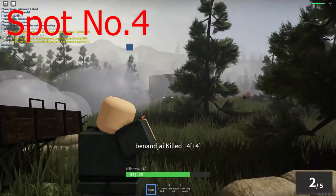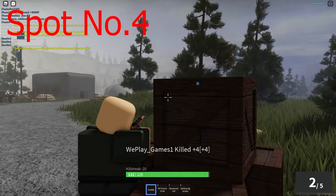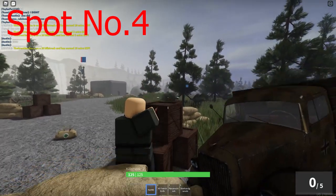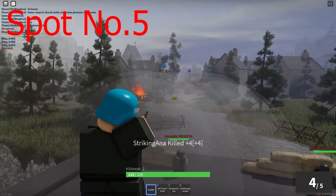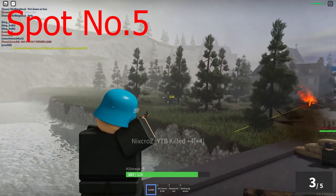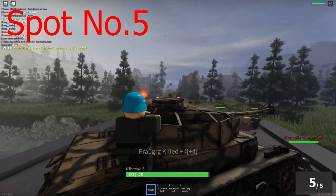Moving on to number 4. This spot next to the truck is incredible — just wow. You can shoot all across the bridge and pretty much into the spawn, though that might be a bit hard. Of course we have to talk about the tank. It's just so OP. You can shoot all the way to the beach flag with no problem at all.